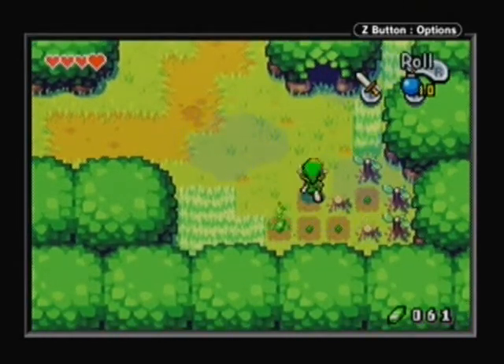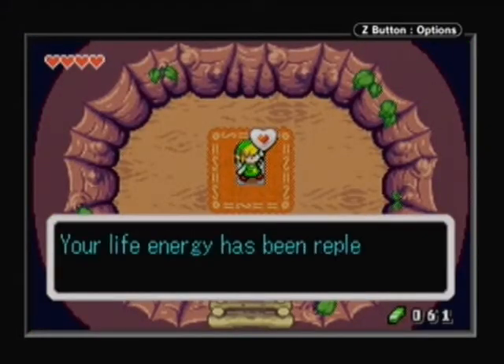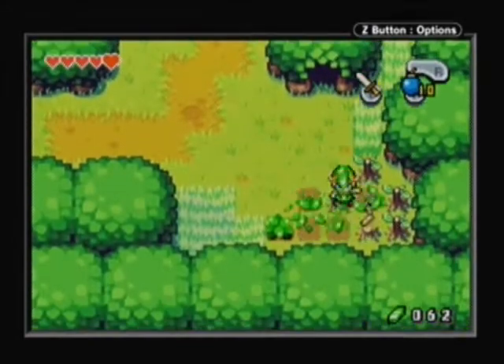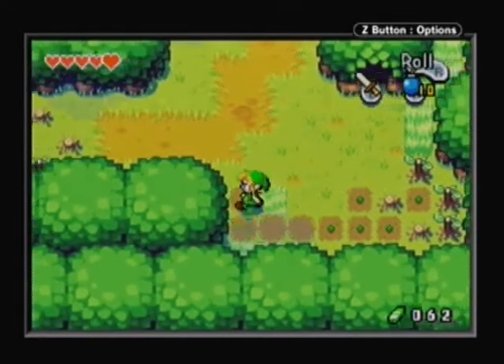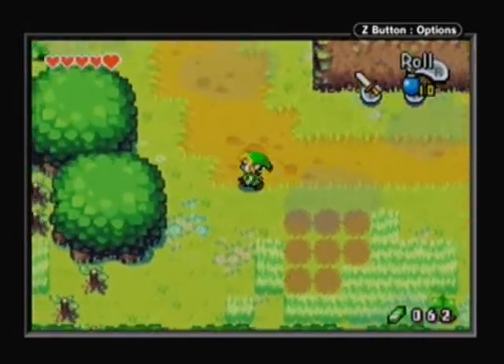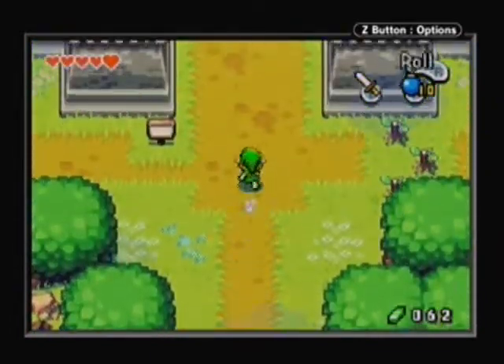Anyway, in here we'll go and get the fourth piece of heart and our fifth heart container. Now that we have that done, I'm gonna check the grass, and then we're gonna go back into Hyrule and take care of some things, including getting a new sword technique.